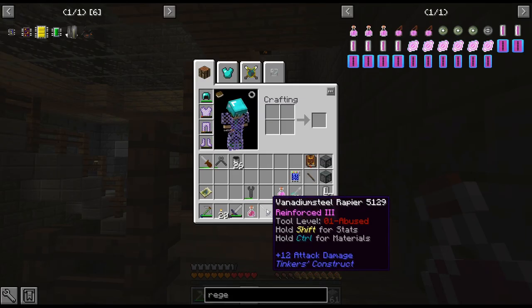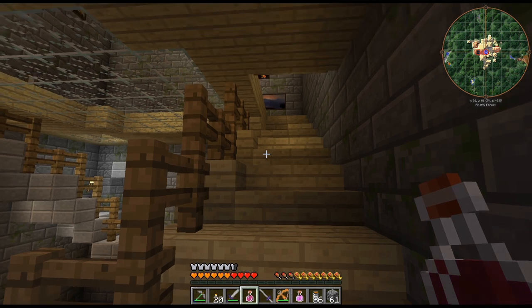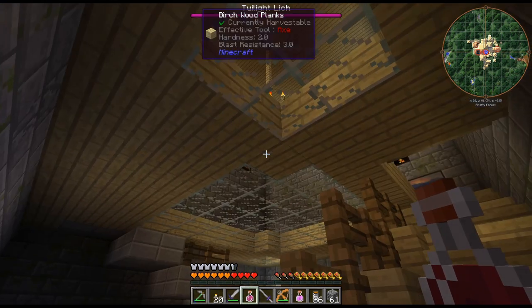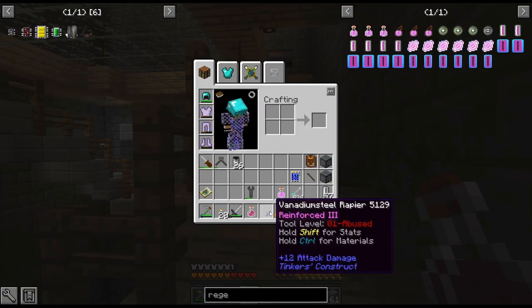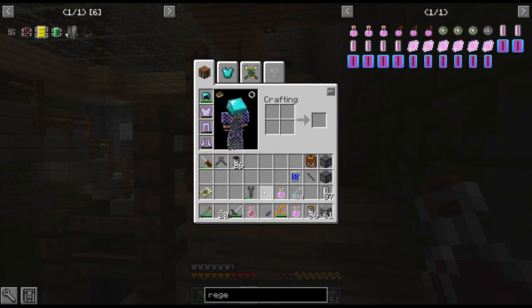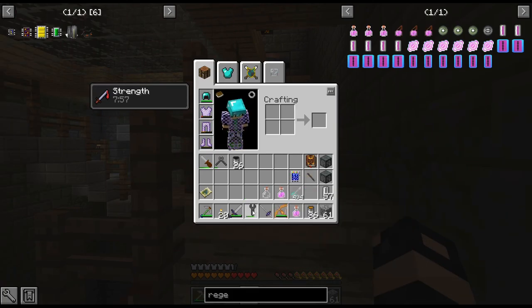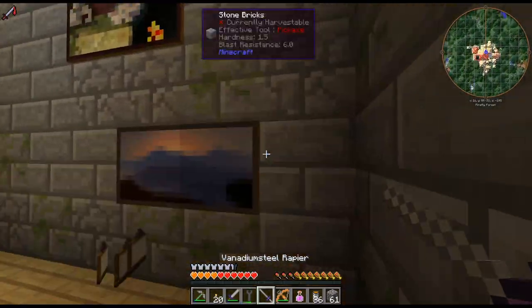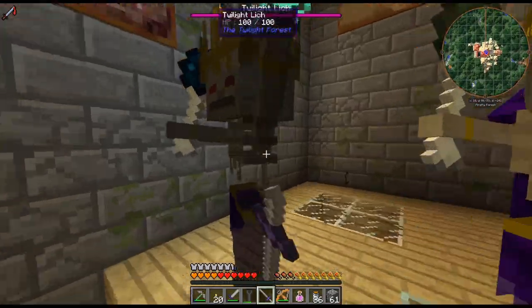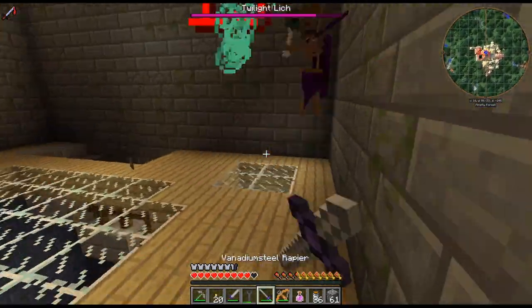I crafted up a rapier because I feel like I remember reading that the rapier actually goes through the boss's armor. He has like an armor on, and this is armor piercing. I don't know — we'll try it out. I have no idea if that's actually a thing, but I had a couple potions on me, so I was like, let's just do that.